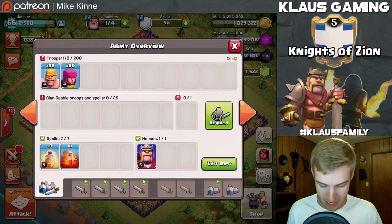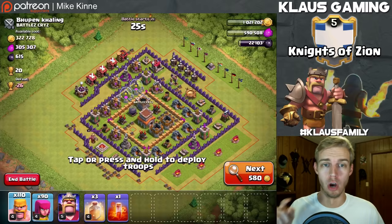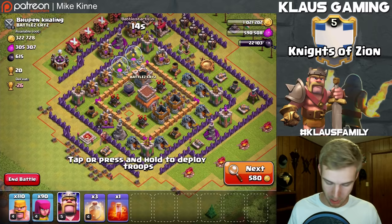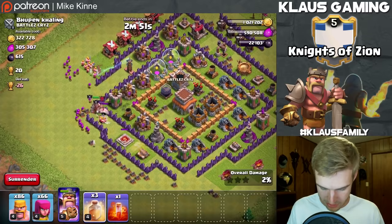I've got two minutes before my barbarian army is ready. Let's try to find a better base to hit. Wow, that is a lot of loot guys - we're going to attack this base, I don't care what it takes. Let's drop our king down here, put down some archers and some barbarians. I'm going to heal those and pop my king's special ability. Put down some more archers - let's go!